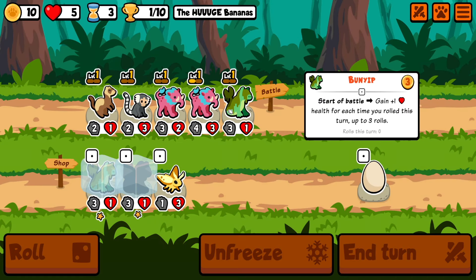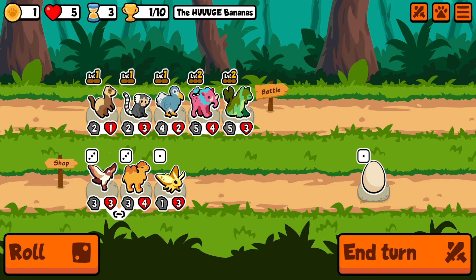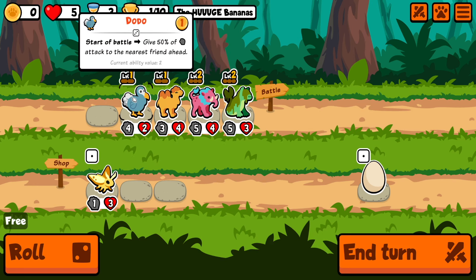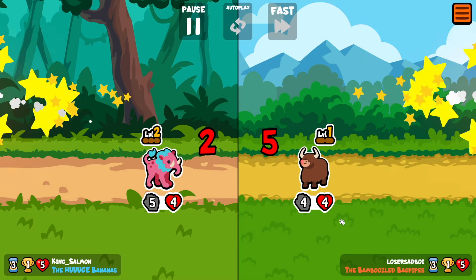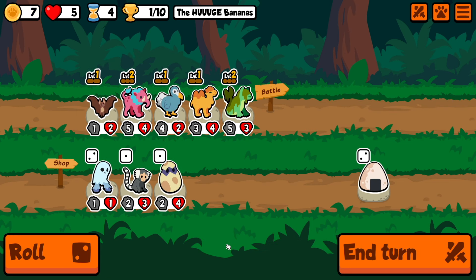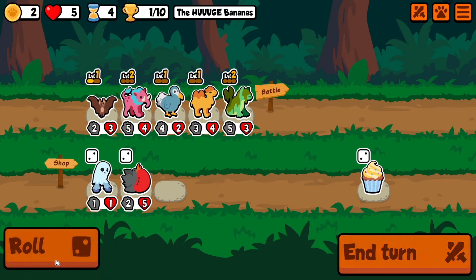We got good stats. Got a level up there. Dodo — we got the Dodo. And the Camel. I think we sell both these guys to grab the Camel. We'll rock a four squad. I thought we would win that one. Maybe Bat for a second. I'll just combine them because he's got good stats.